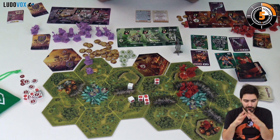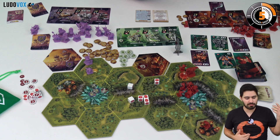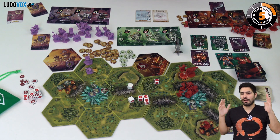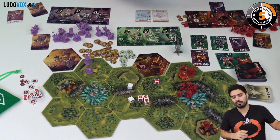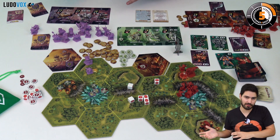If no player finishes the game, you play additional rounds, but the elves are going to get stronger because they get equipment as well. There you have it — this is Clash of Rage. It's an area control game in which you have to micromanage your team and your clan, but you also have to manage the resources that you deny your opponents. Bye bye and see you on ludovox.fr.